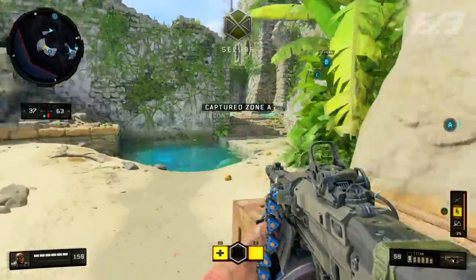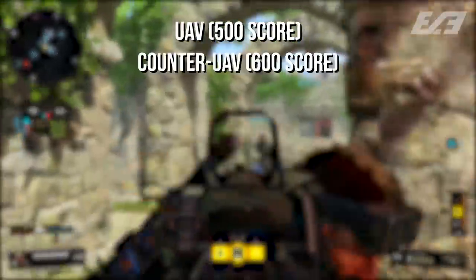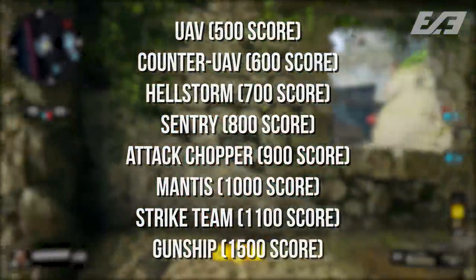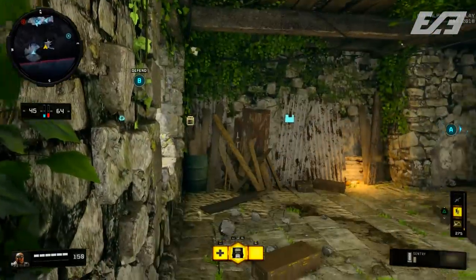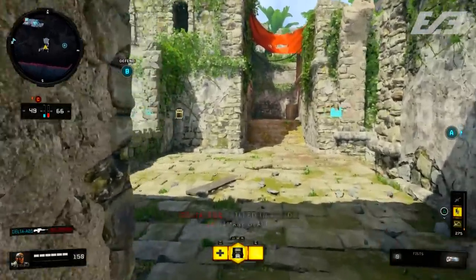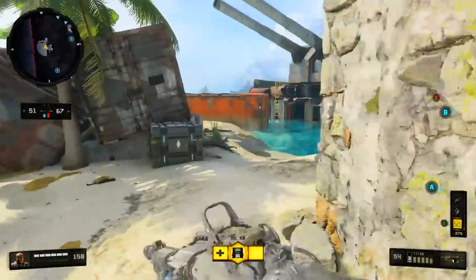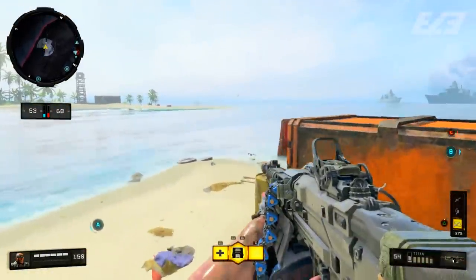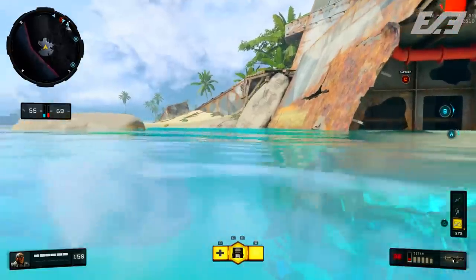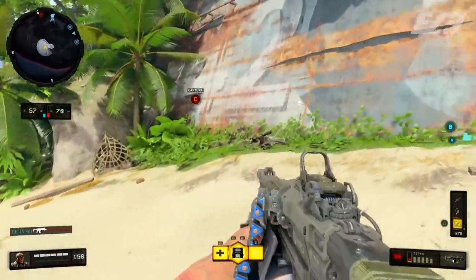The score streaks available are the UAV, counter-UAV, hellstorm, century, attack chopper, mantis, strike team, and gunship. The attack chopper is very similar to the stealth chopper. The mantis is the cerberus just renamed and reskinned. The strike team is a more streamlined version of paratroopers — two elite armored soldiers drop from a chopper to clear positions, commandable via the square button. The gunship is very similar to the AC-130 from previous titles.